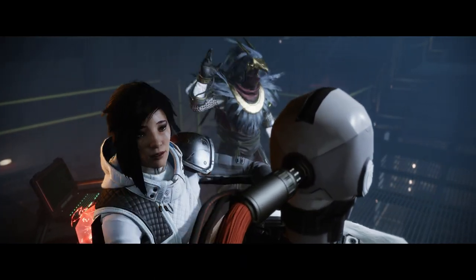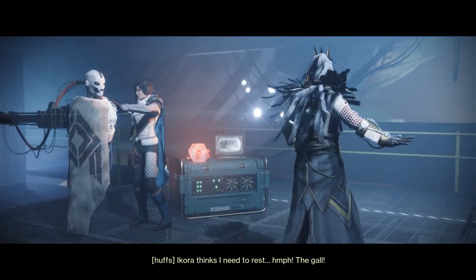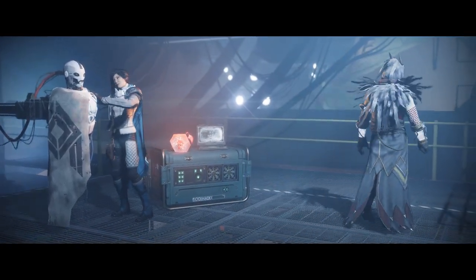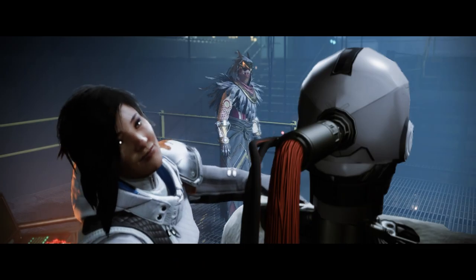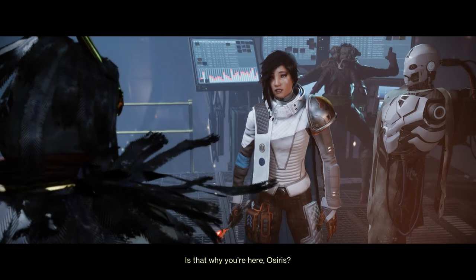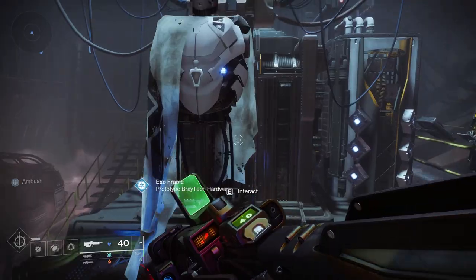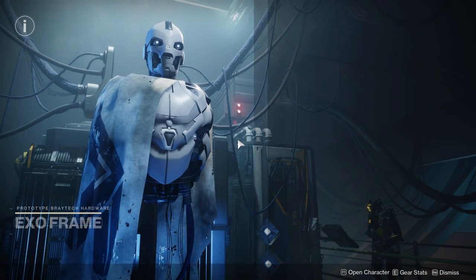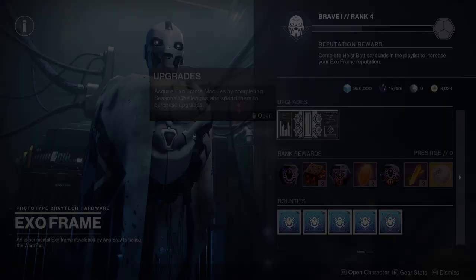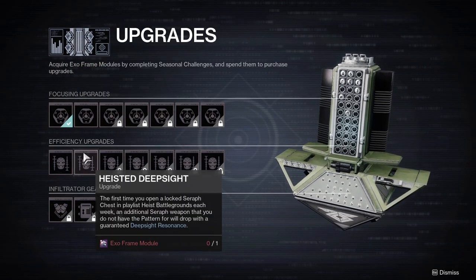He's back, and he's trying to awaken the Warmind along with Anna. What you do with him is that every week, just like in previous seasons, you have a couple of Seasonal Challenges which will unlock ExoFrame Modules. These ExoFrame Modules — it looks like you can do two of them a week — you use to unlock upgrades that will allow you to get high stat armor, certain types of weapons, or get things more efficiently within the activity.